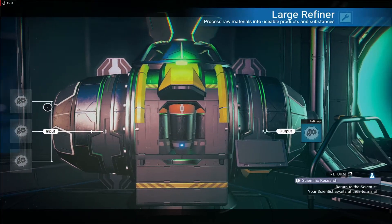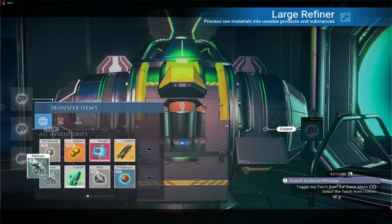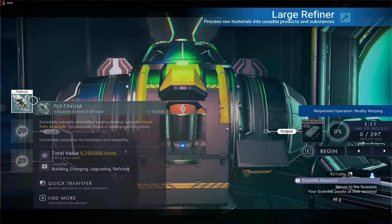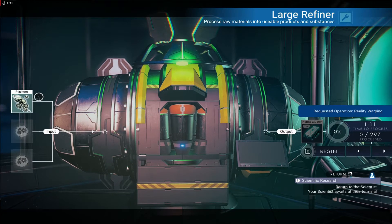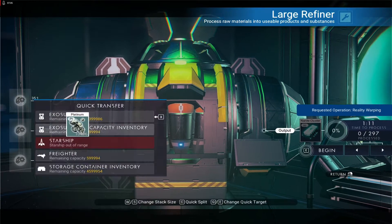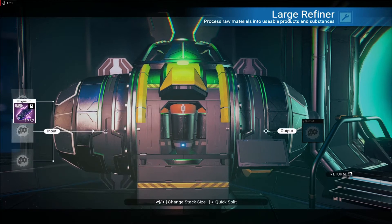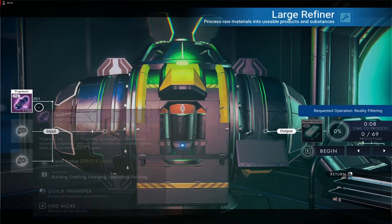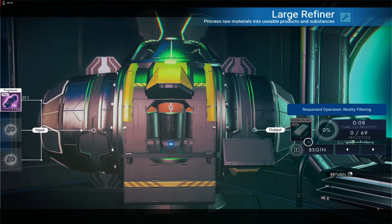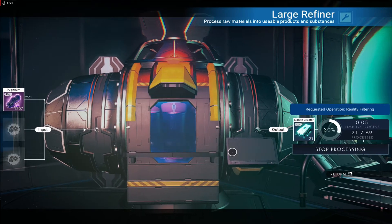Now for infinite nanites, the best thing to use is platinum — or preferably Performium. 10,000 platinum will get you 297 nanites. I've got 1,700 of it here. This material refines at 25-to-1, so 25 of this equals one nanite. If you buy stacks and stacks of it you can have essentially infinite nanites. It takes about seven seconds per batch.